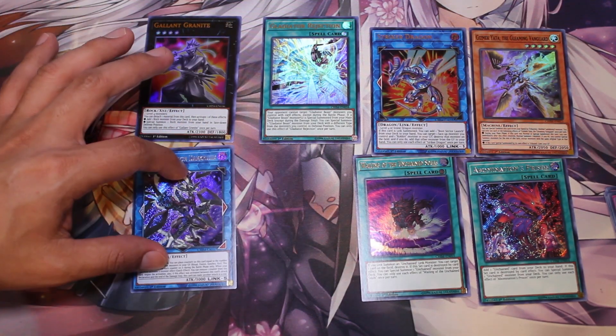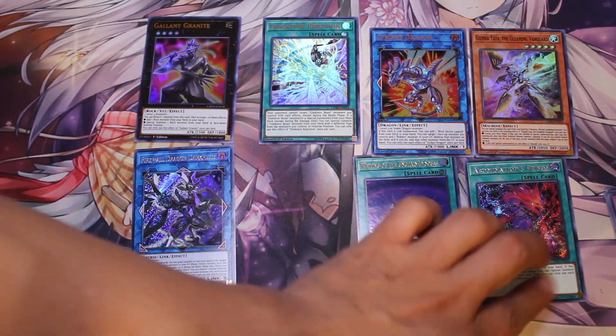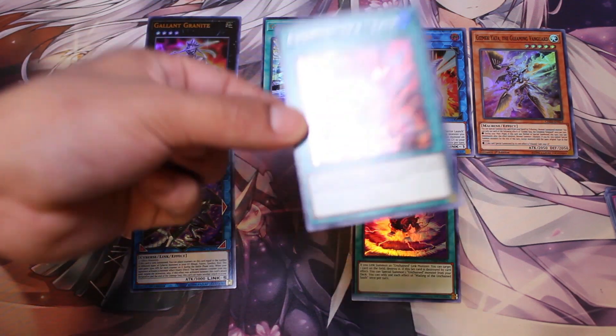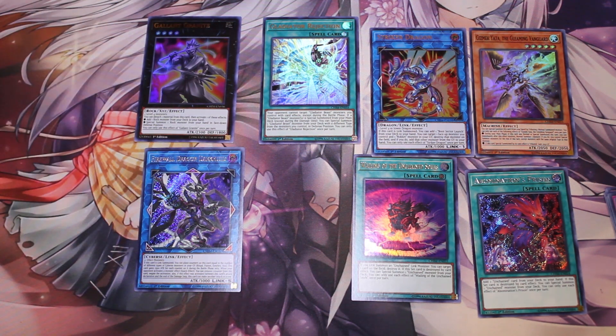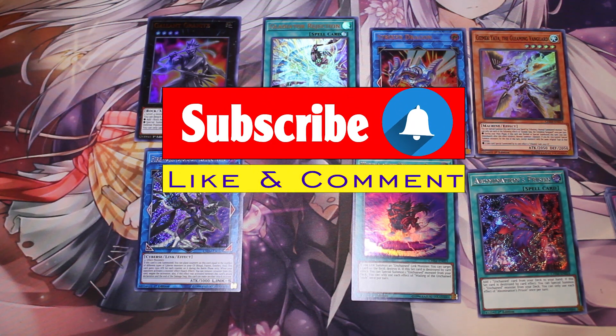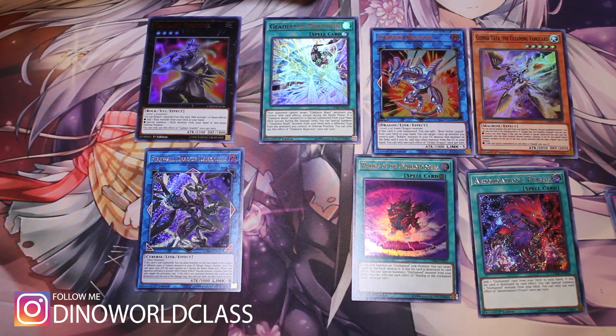We didn't get the other Unchained cards I needed, but so far we got some good cards. Let me do a quick recap — the best cards I pulled from this set: Striker Dragon, which is amazing, and one of the rarest secret rares in the set, which is hard to pull. This is going to help me build my Unchained deck. Remember to like, subscribe, and share with your friends. I've been enjoying opening this box and might look into getting another one — let me know in the comments if you want to see that or if I should just pick up singles. Happy birthday again to my friend Kowal — see you guys next time.